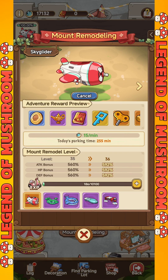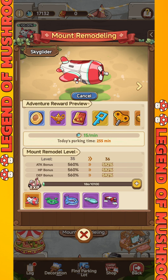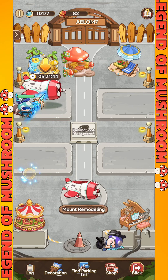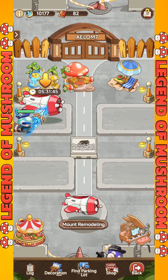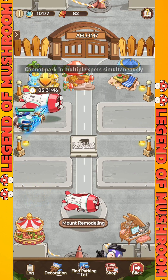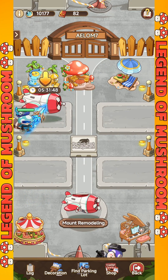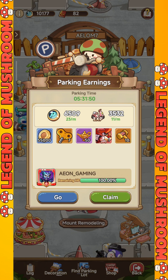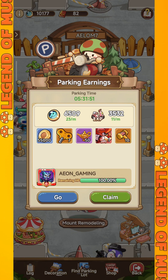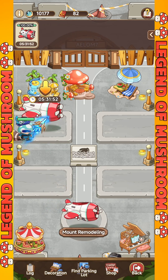Don't forget to display your mount in your parking lot so that the buff can be activated. Overall, Parking Wars has a mechanism quite similar to dormitory. However, what makes it different is the buff, where you can get more rewards as your buff increases, which will significantly increase your character's power growth. If you have questions or other opinions regarding this discussion, feel free to share them in the comments section, and we will meet again in the next Legend of Mushroom video.